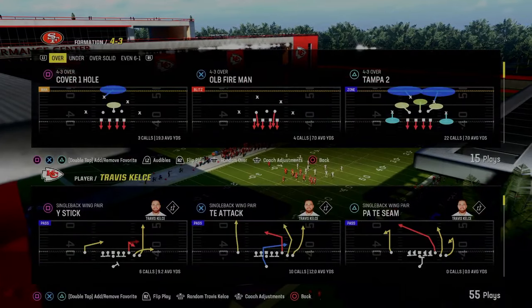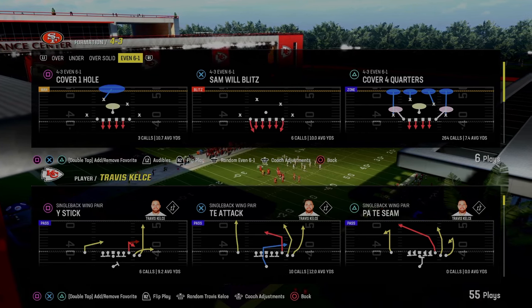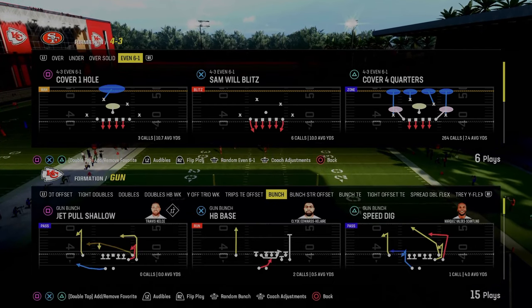Today's video, we're going to be showing you how to utilize 4-3 Even 6-1 to slow down the most popular offensive Madden formation for really the last ever, and that is the Gun Bunch formation. So how to use 6-1 to stop a formation like Gun Bunch, we're going to show you in this video.